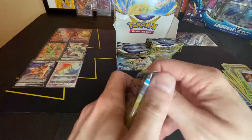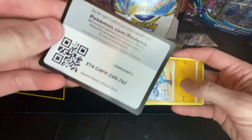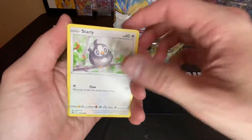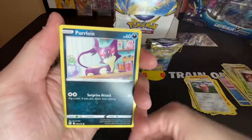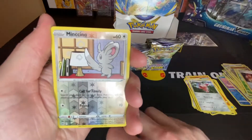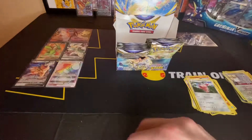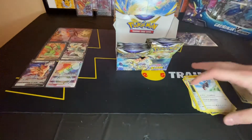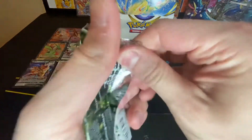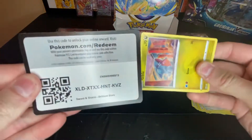Ralts, Starling, Purrloin, reverse, and a non-holo. This is the card — the last card that I need in Reverse. I would love to get it and complete my Reverse set.